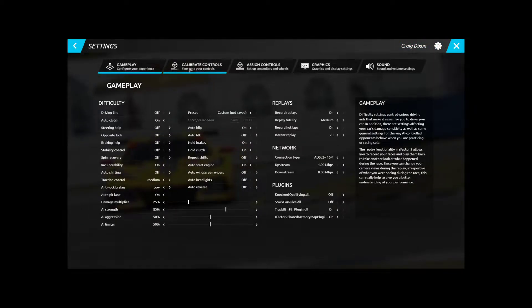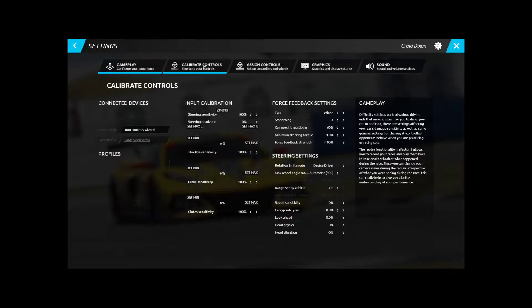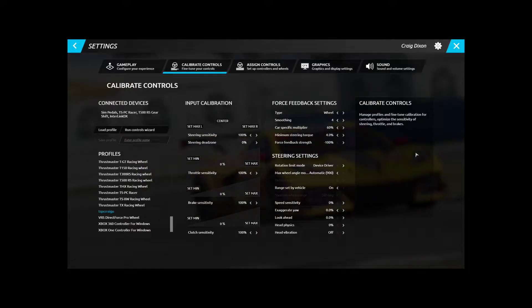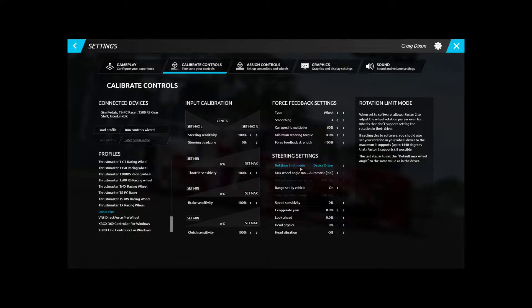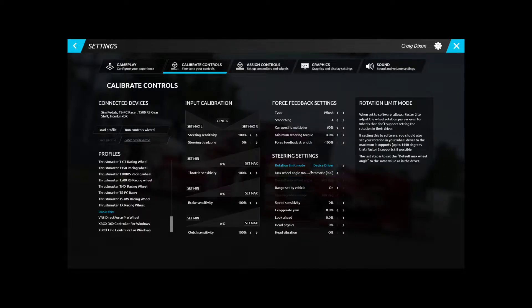Go up to Settings at the top to set it all up — nice and easy. Go to Graphics, Sound, and so on. You can run it really well on even three screens or VR. This is where your force feedback settings are. It automatically knows the rotation of your wheel — mine is set to 900, which I've got in my Thrustmaster control panel, and it automatically recognizes that.